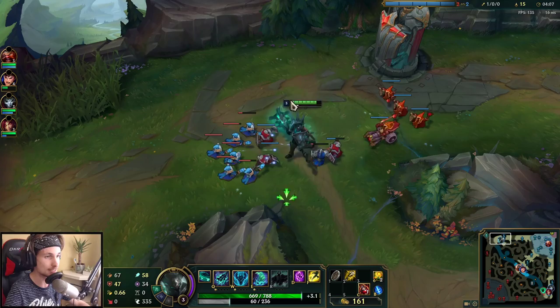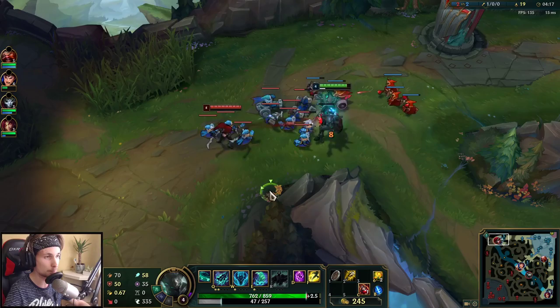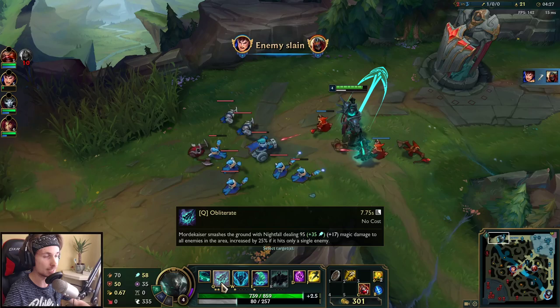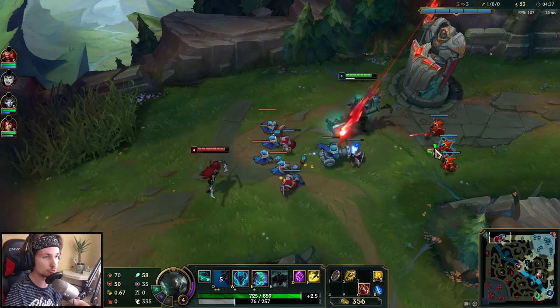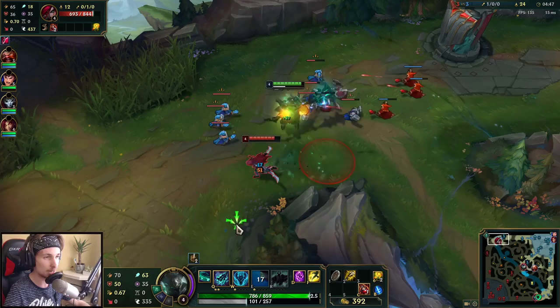The trading pattern is really simple: every single time your opponent goes for CS, throw your Q at them. If they're in a vulnerable spot or have used a cooldown, use your E to pull them close and proc the passive. Don't forget — if you're playing Mordekaiser and you hit your Q on a single target with no creeps nearby, it deals more damage. That's really important because it's a big portion of your damage.